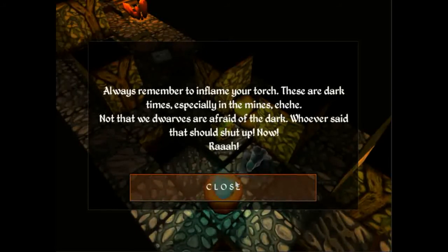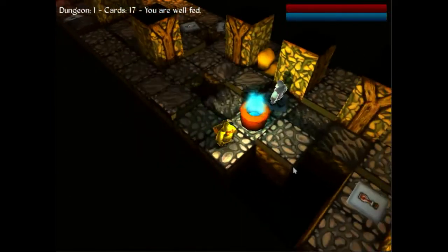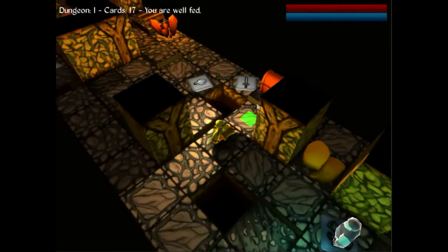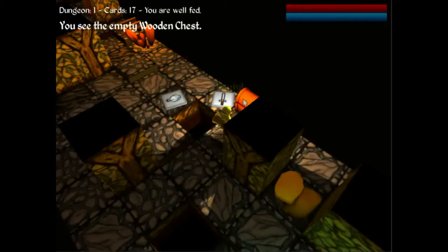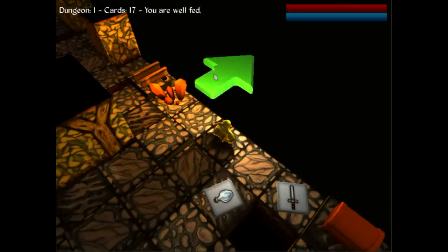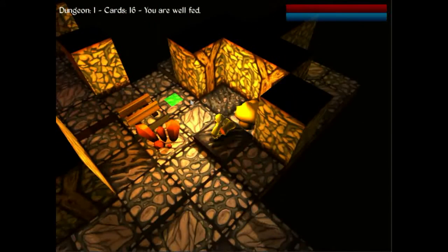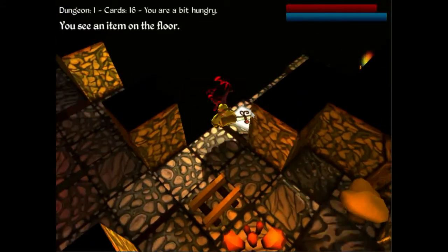This guy's just giving us a tip, saying that we should always have a torch alight, which is good advice, but I can't get to what the pick he's standing on, which is rather annoying. But that's part of the randomness. These walls are what make it so you can't just go the one direction that you really want to go.